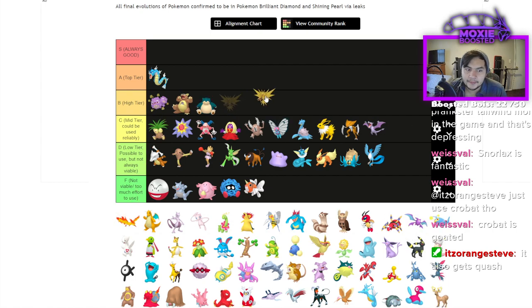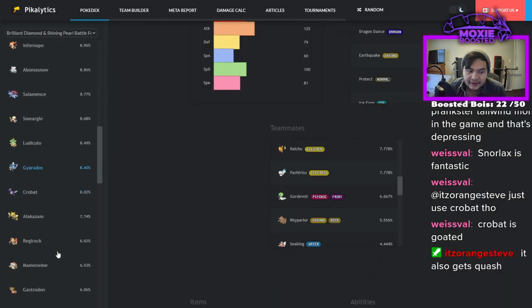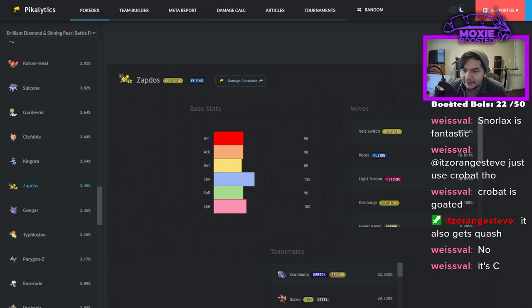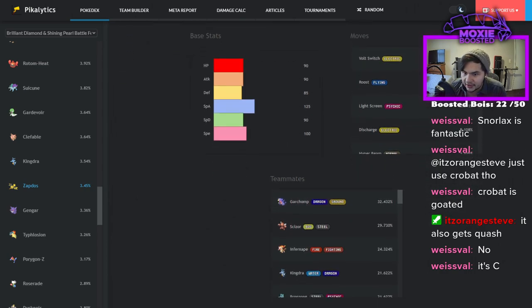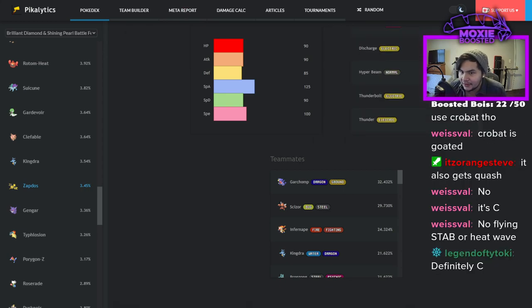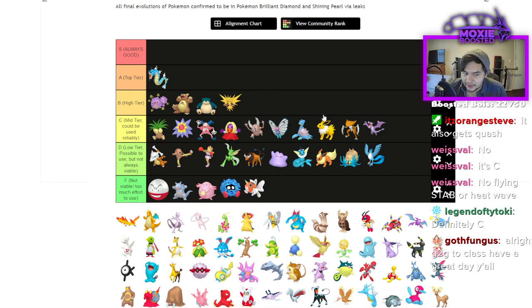Zapdos — I want to put it A tier but it lost a lot of tools. It definitely needed Heat Wave to be really, really good. It's still fine: standard Discharge, Thunderbolt, its main partner being Garchomp for Discharge/Earthquake shenanigans. But it lost so much that I think B is as high as I'll go.